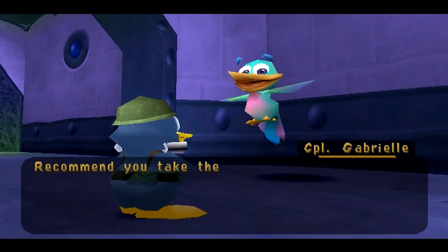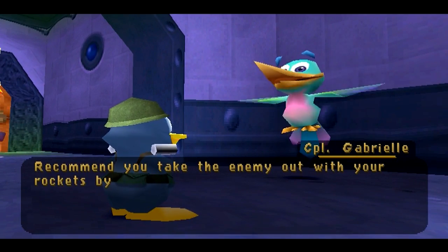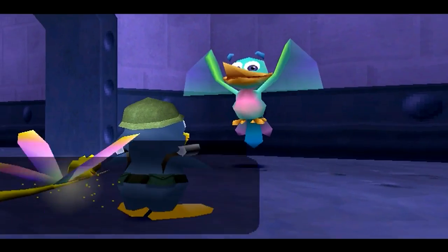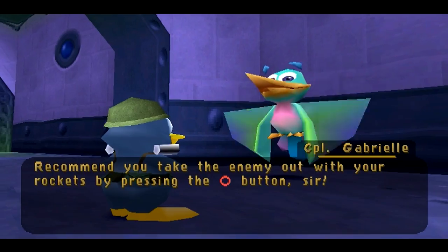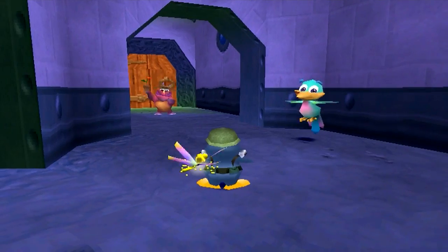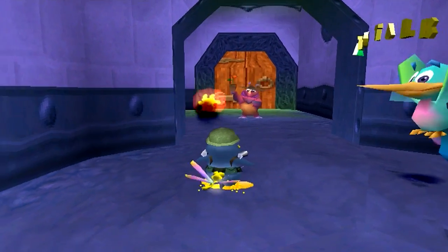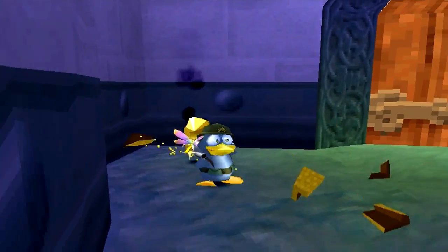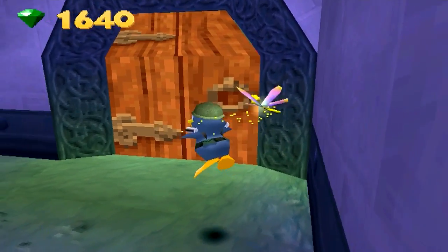The game says: 'I recommend you take the enemy out with your rockets by pressing the circle button, sir.' Right, yeah, let's do that. And Square does nothing right now, but it will later.